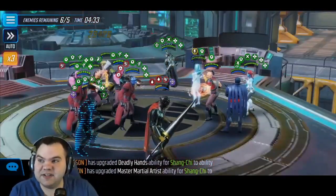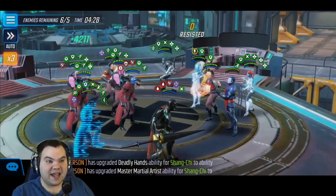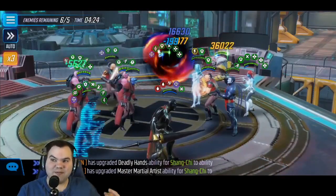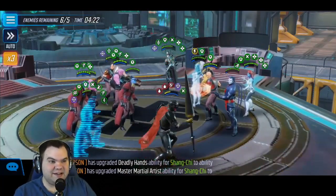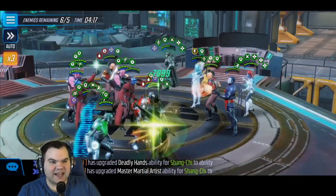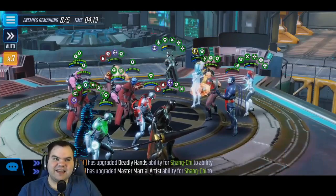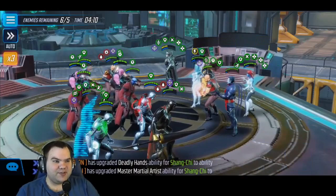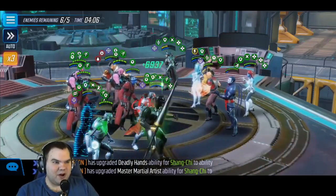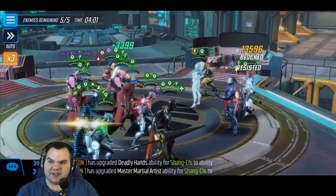Every time Ultron kills someone he extends the buffs of all Villain Tech allies by one turn, so all your Boomers and Stitchers on the field are going to get buffs extended. One thing I really love is the health steal with Ravager Stitcher — it's like a damaging ability and a healing ability all in one. We're buffing up Ultron, letting him go with his ultimate — boom, extended buffs on your Villain Tech characters.